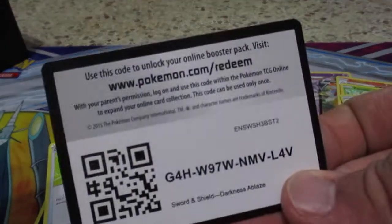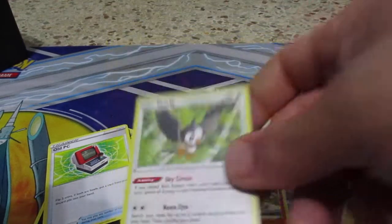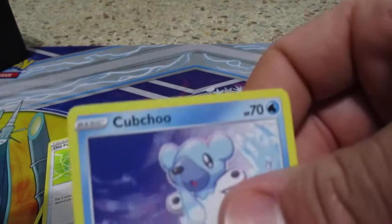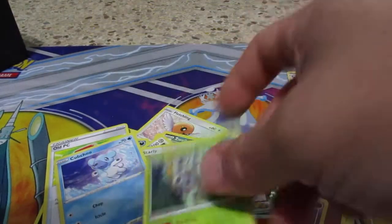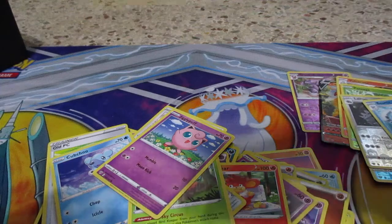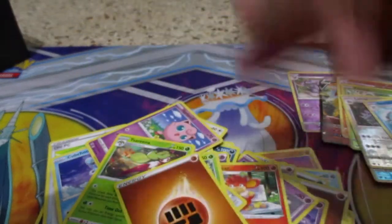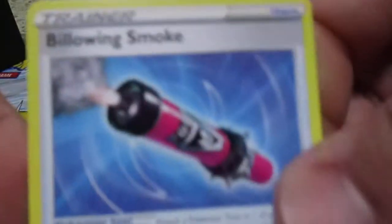Pack six: Starly, Eevee, Kubfu, Ralts, Jigglypuff, reverse Beartic, Serena, energy card, Eridops, Dugtrio, and Billowing Smoke.